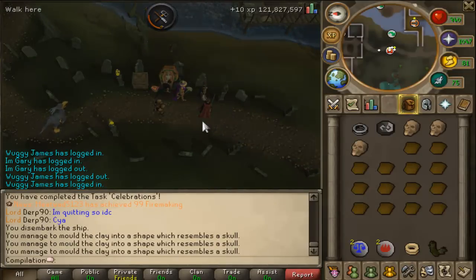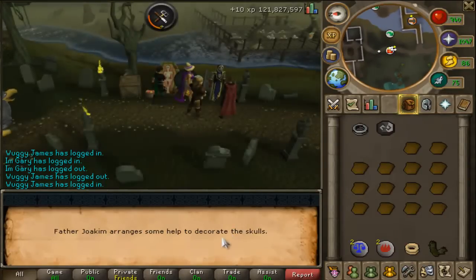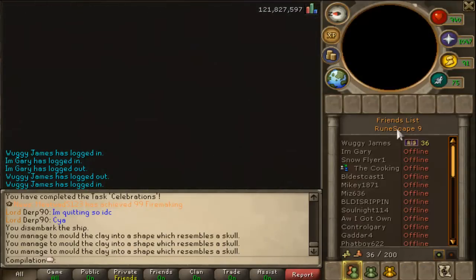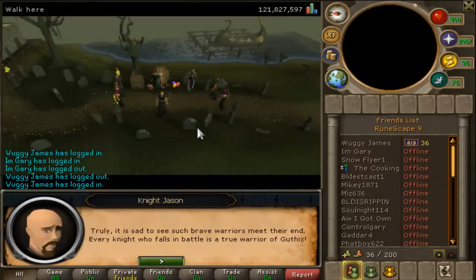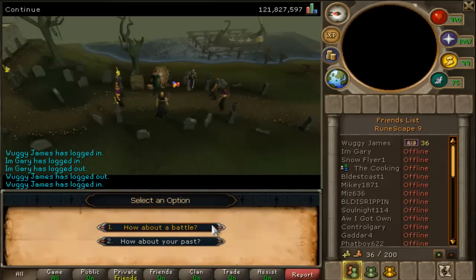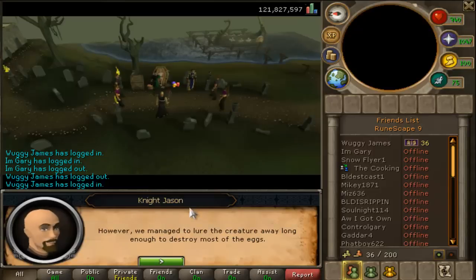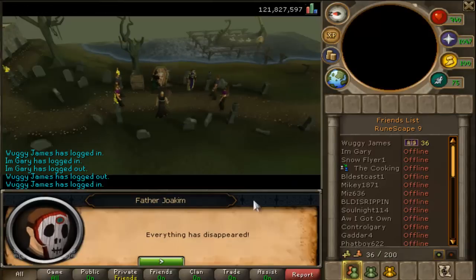Once you get three, just place them and you'll see a cutscene. The cutscene starts and basically these people are the people that were killed, which is pretty cool. This one's name is Knight Jason. You can skip through the cutscene — it doesn't really matter. Like I said, if you enjoy listening to it you might as well read it when you're doing the quest.